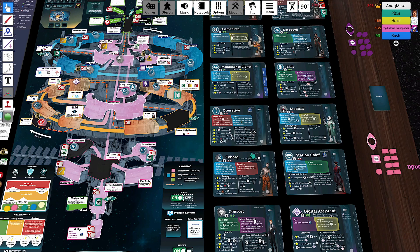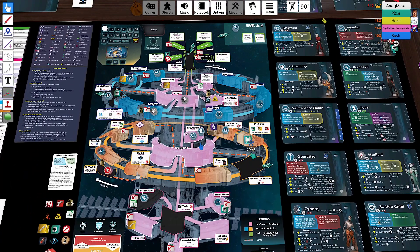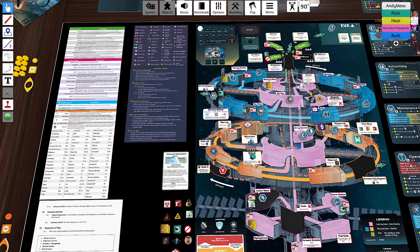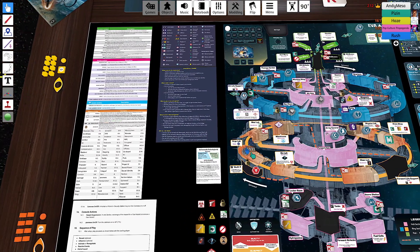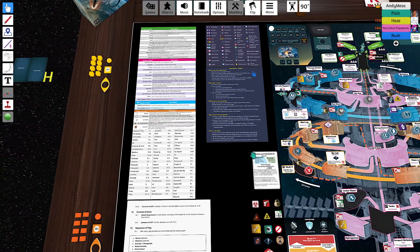Then you go to the resolve phase, which is really just resolving any time discs — anything that may involve time discs on the map, on the turn track, a monster that you need to do an action for, etc. Then we do our end-of-round steps and move up.